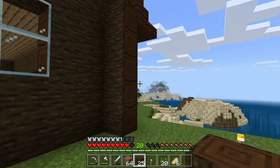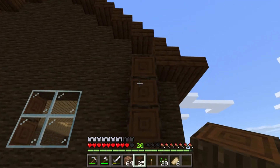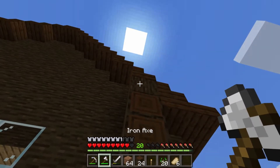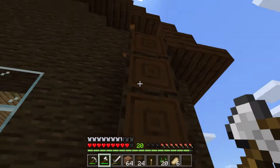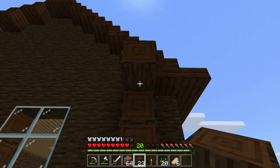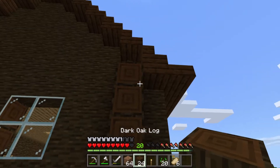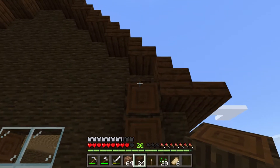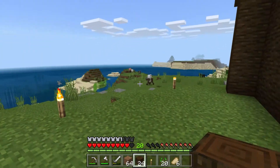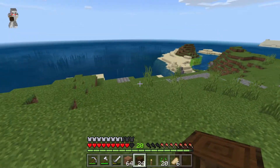I've got to add the stuff to this side too — the extra little nub. There we go, that side and the other side as well. Okay so that looks pretty dang cool! Now I want to come down here to the water and start to build a farm.